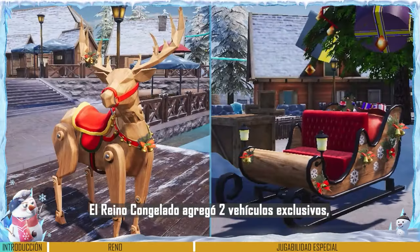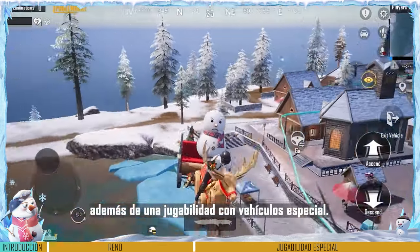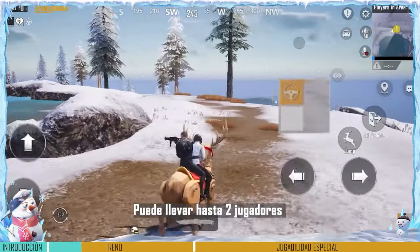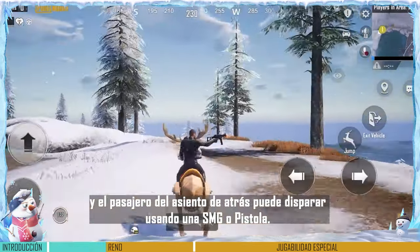Frozen Kingdom has been updated with two exclusive vehicles, along with special vehicle gameplay. Let's take a look! First is the Reindeer, which mainly spawns near the Snowy Village and Snow Toddlers. It can carry two players, and the passenger in the backseat can shoot using an SMG or pistol.